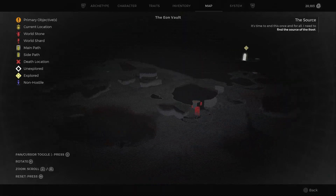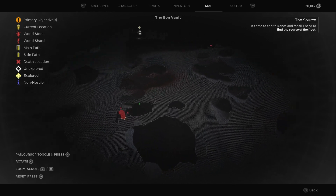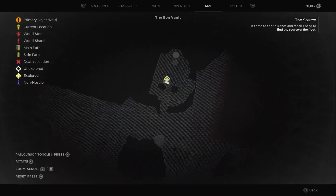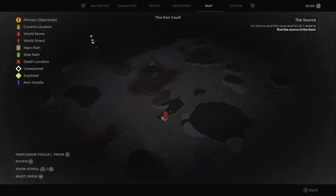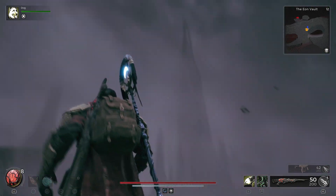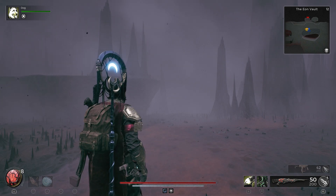You need to be in the Eon Vault and you're basically running along the mist, looking for a specific land mass. For what it's worth, mine was by the Titan's Reach waystone, but I think it probably just spawns in a random spot. What we're looking for is a big spike on the right, then a platform and some little spikes on the left, with a clear gap.